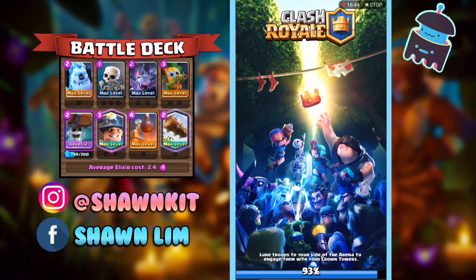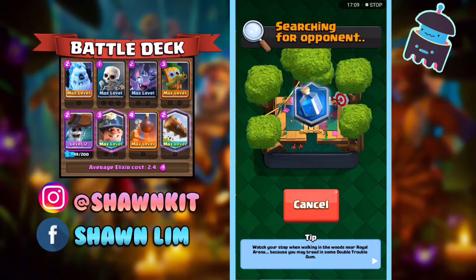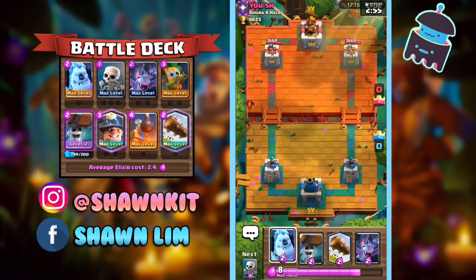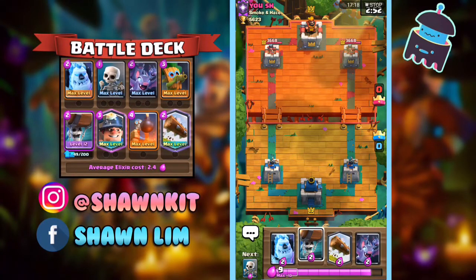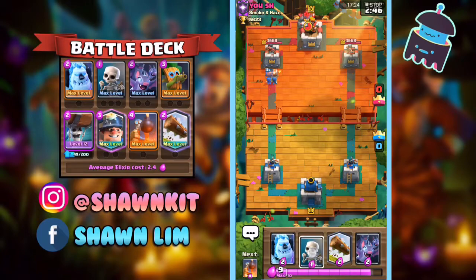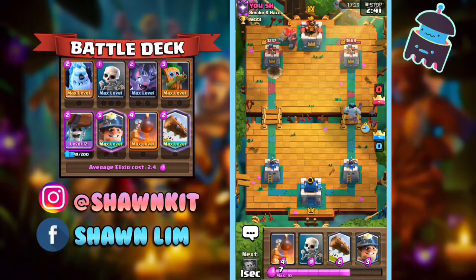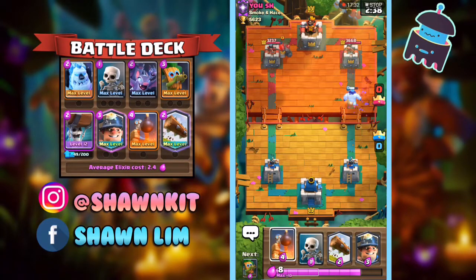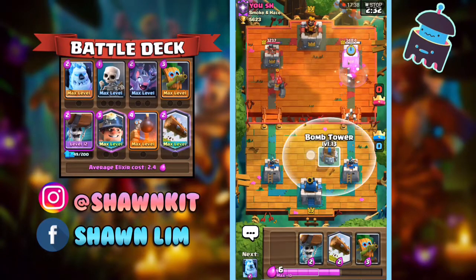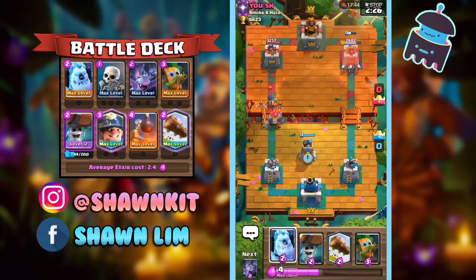Should I do one more? Yeah, I'll just do one more. On to our final game against YUSH! He's going to do that — I'm just going to go with Ice Golem and Bats on the opposite lane, then Miner and Skeletons. He's going to have Night Witch and Golem pushing down.